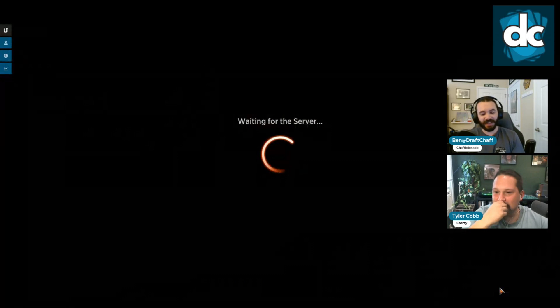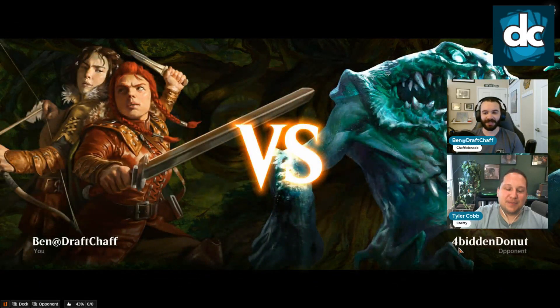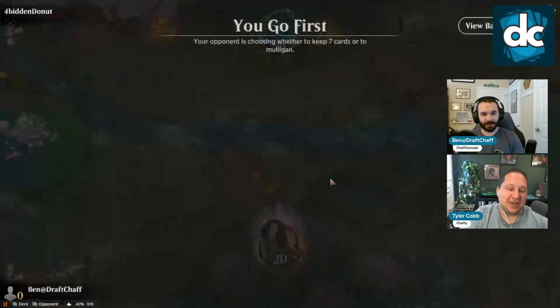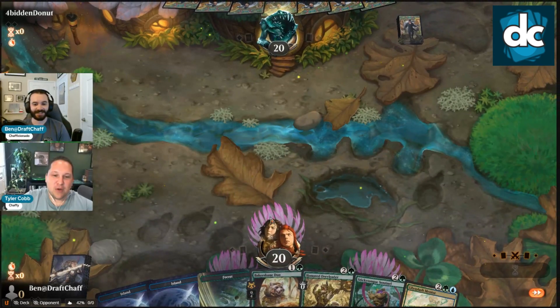We could have used a Dream Dude Enchanter to lock down their thing and flicker that a bunch, or even the uncommon with Offspring — oh, Splash Slasher! That card's amazing. Great hand though — it's gonna be hard for a Silver Mole with our two-drops.